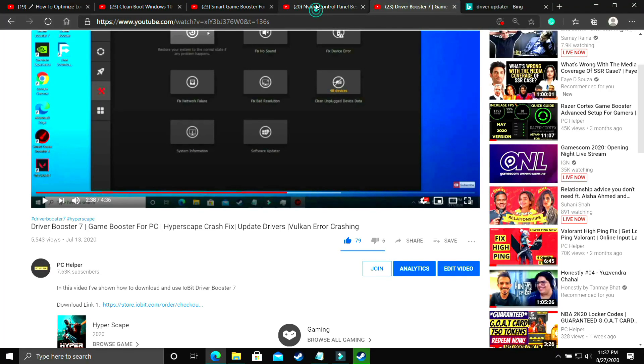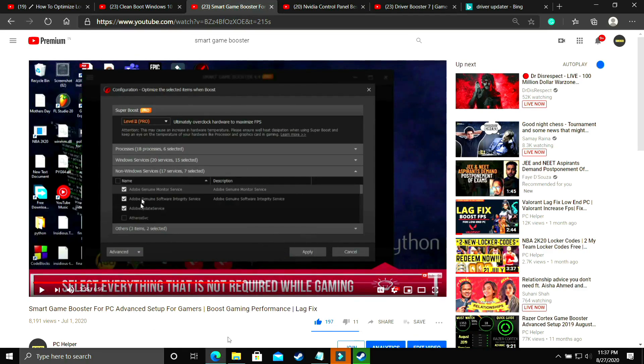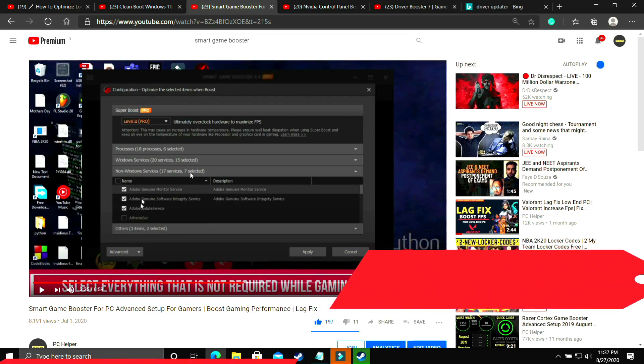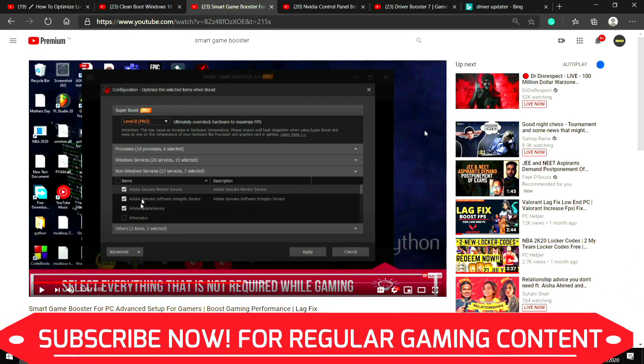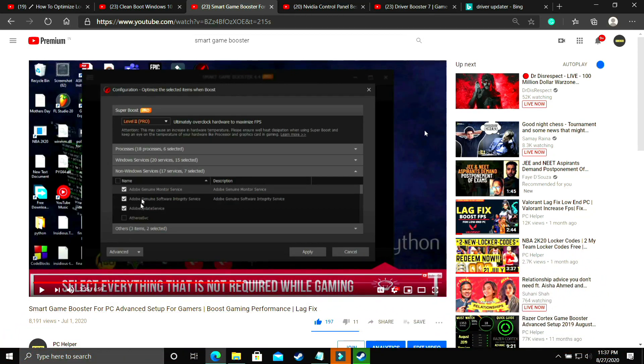Make sure to watch my other videos on topics like NVIDIA Control Panel best settings for best gaming experience, where I've shown all the global settings to get the most out of your NVIDIA graphics card. I've also made a video on Smart Game Booster's advanced setup, which is a really good tool. I hope this helped you — if it worked, please leave a like, write any doubts in the comment section, and don't forget to subscribe to PC Helper for regular gaming content. Thank you and have a nice day.